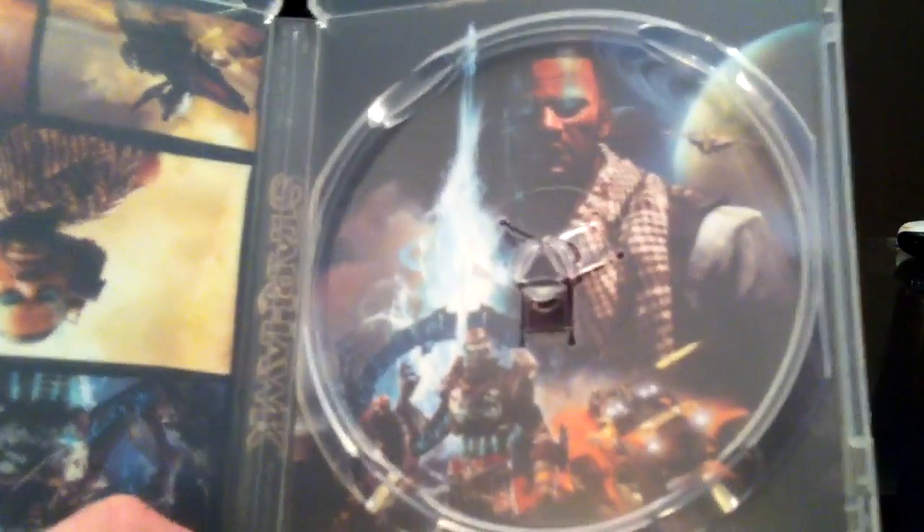Here's the game disc — I like to show these off. Interestingly, this one has reversible cover art. You can open it up, pull out the insert, and flip it — so you can choose which artwork is the front and which is the back. I think I'll keep the more professional-looking one as the front.